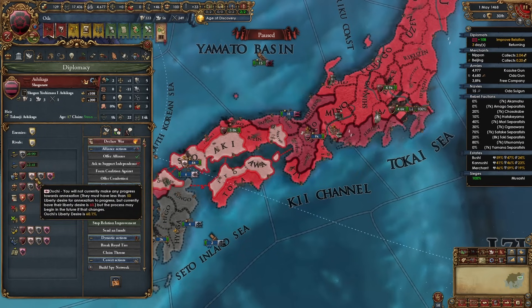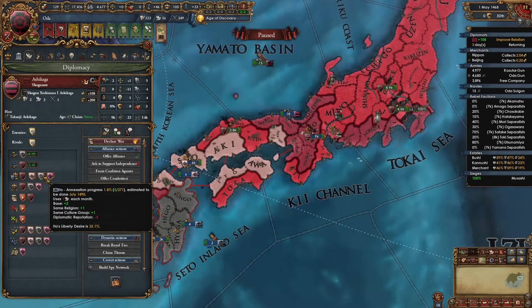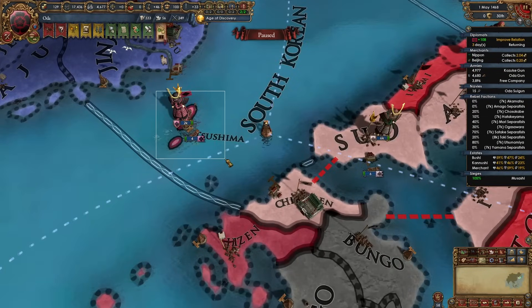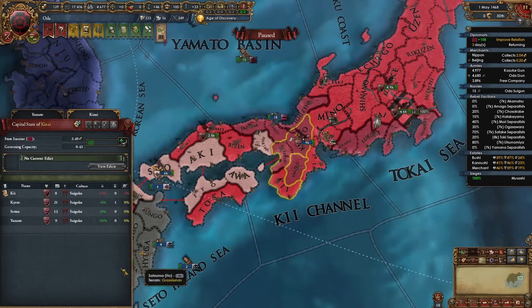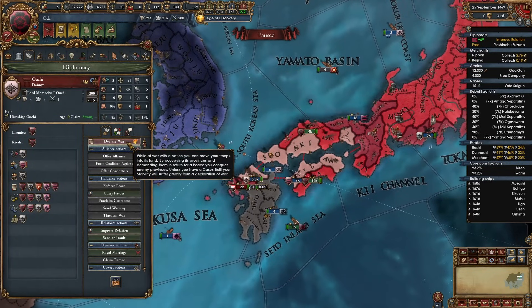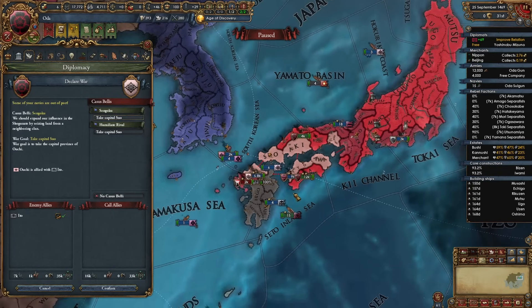Ashikaga is integrating Ochu right now — we'll probably eat them before Ashikaga does. They're also integrating Ito, and then it's just So left. Only three more guys left to fight. Clean everyone up here, then go for So once you have boats, and then it's time to fight the Shogun. In my game unfortunately I'll need two wars versus them. I'll be declaring on Ouchi — my former ally that Ashikaga is annexing — and co-belligerent Ito as well. Let's wipe both of these guys out.